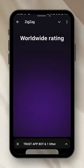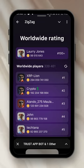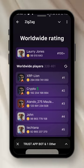The Rating section shows your worldwide leaderboard position. With my 99 million coins, I'm ranked around 100+. The number one player has 594 billion coins — but we'll get there.